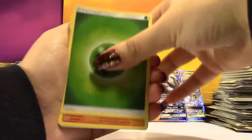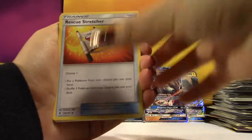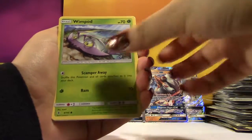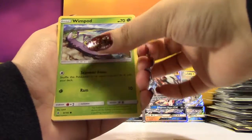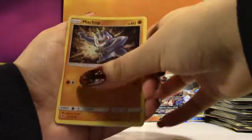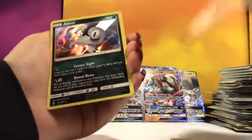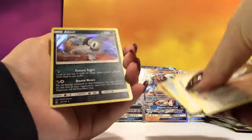You have to actually wait till the last pack to call in last pack magic — that's how it works. Leaf Energy, Sudowoodo, Rescue Stretcher, Hakamo-O, Jangmo-O, Wimpod, Machop, Wailmer, Stufful, Reverse Bewear, and it's an Absol!